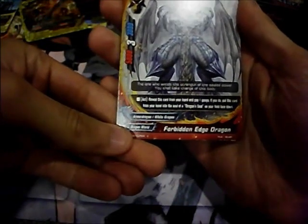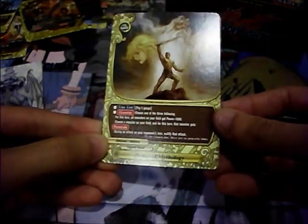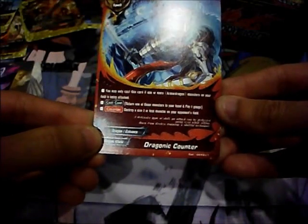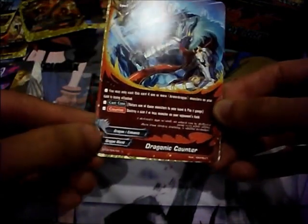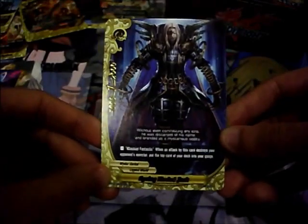Last pack for the left side. Forbidding Edge Dragon — interesting card: reveal this card from your hand and pay 1 gauge; if you do, put this card from your hand into the soul of a Dragon Seal on your field face down, ensuring you get that card from Dragon Seal. Power of Mythology. Action Knight's Devil. Dragon Encounter — only cast if one or more Armor of Dragon monsters on your field is being attacked: return one of those monsters to your hand and pay 2 gauge to destroy size 2 monsters on your opponent's field. And the rare is Spring Heeled Jack — size 1, 5000 power, 2000 defense, 1 crit, Mischief Fantastic: when an attack by this card destroys your opponent's monster, put the top card of your deck into your gauge.